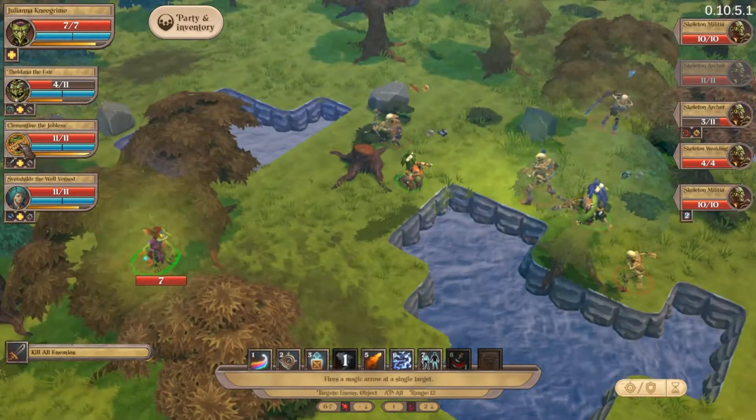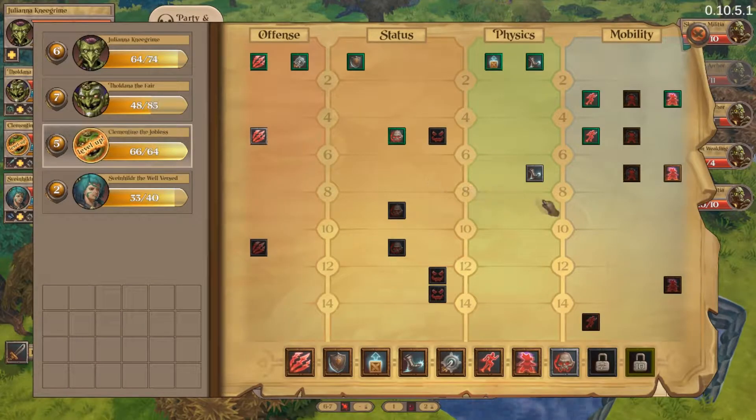Let's do your level up. You already have frighten, so let's get you the bleed ability.